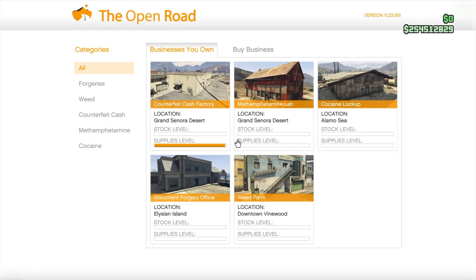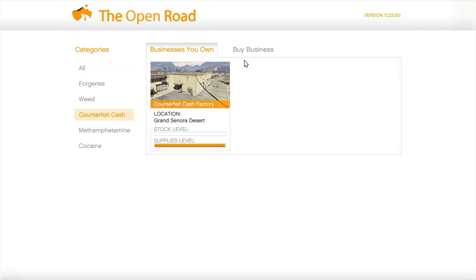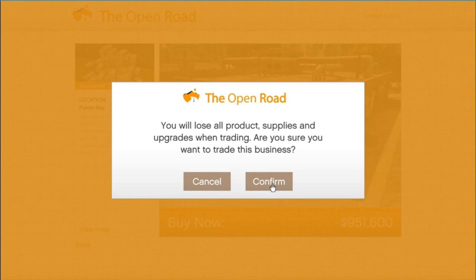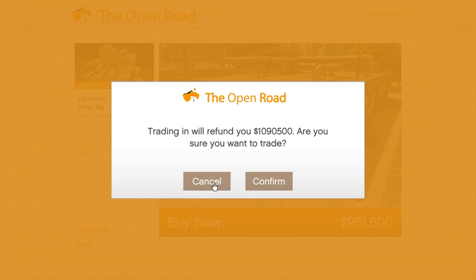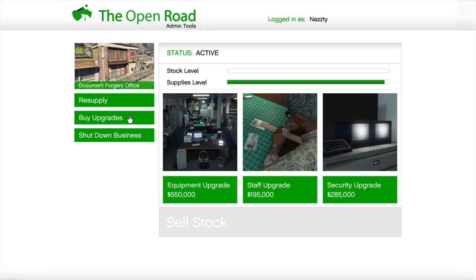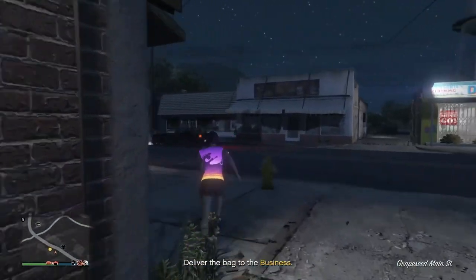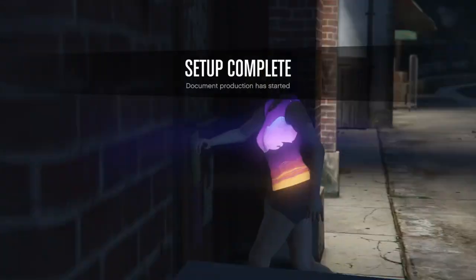If you have any unsold product or unused supplies when you relocate your business, it will all be lost. It's recommended to use up all supplies for product and sell it before your trade-in. Each business property has a 50% trade-in value from your original purchase price. The equipment and security upgrades do have a 50% trade-in value, but there's no trade-in value for the staff upgrade. You'll need to purchase all of those again at your new business location. You will need to complete the initial setup mission again before you can start your MC business and before you can manufacture the corresponding product in your nightclub — but it's just a simple pick-up mission, so it's not a big deal.